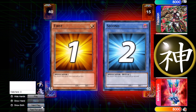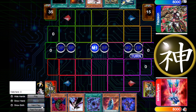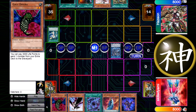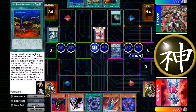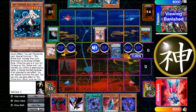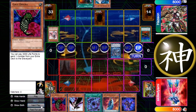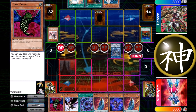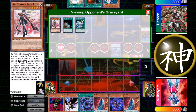I expected him to let me go first, so I thought he might side in Solemn Judgment. But he actually decides to let me go second and give me the Number Unlock. He starts with the Sky Striker stuff — I don't know why he isn't going for the Number Unlock — and uses Terraforming to get Area Zero. He only has one Widow Anchor now, no hand traps, but has Mystic Mine if I don't OTK him.